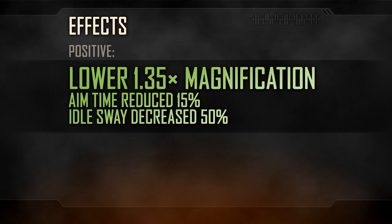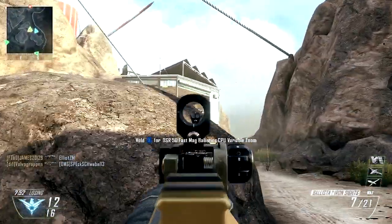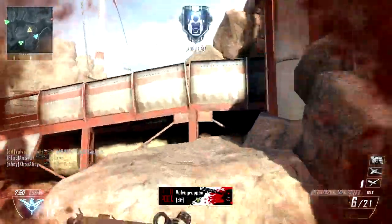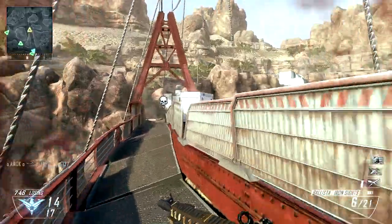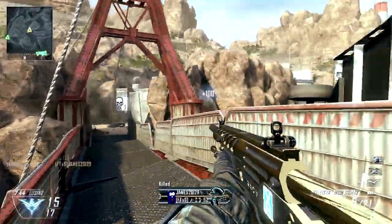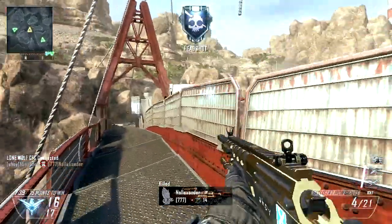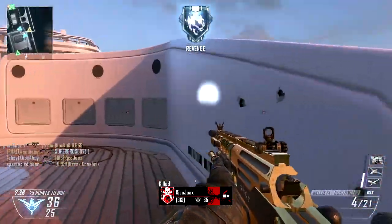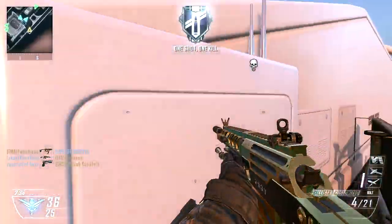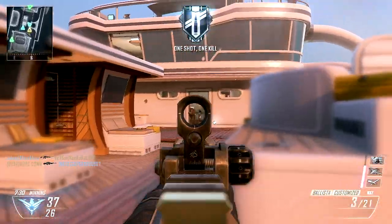The Iron Sight's most explicit effect is the removal of the Ballista's default scope, and the use of Iron Sights while aiming instead. These provide a far lower zoom level than the default scope's 4x magnification. Instead, you'll retain a much wider field of view at 1.35x magnification. This is identical to the reflex sight, or the innate zoom level of the assault rifles — a comfortable level for mid-range engagements, although much more difficult to use precisely at a longer range.